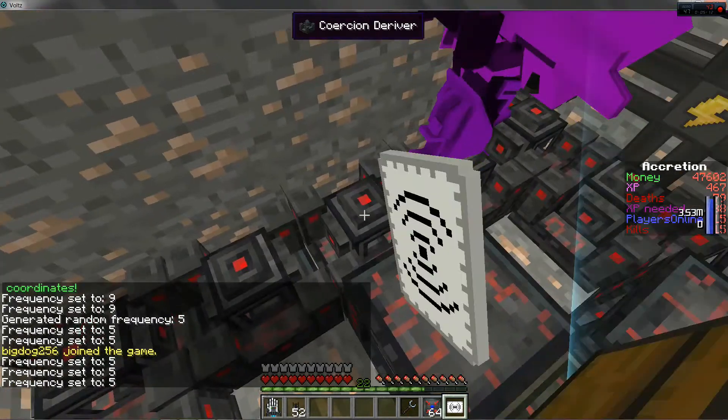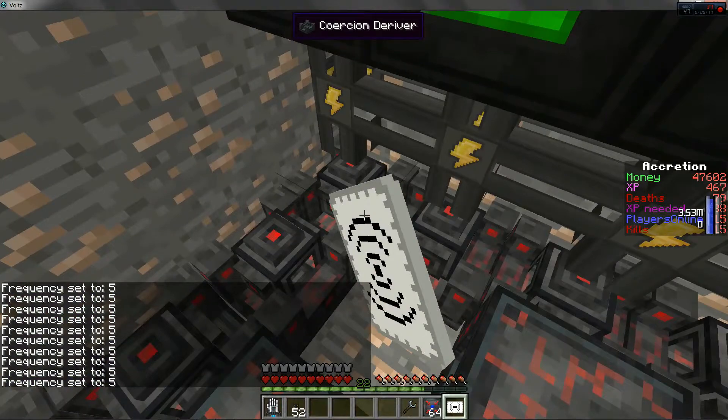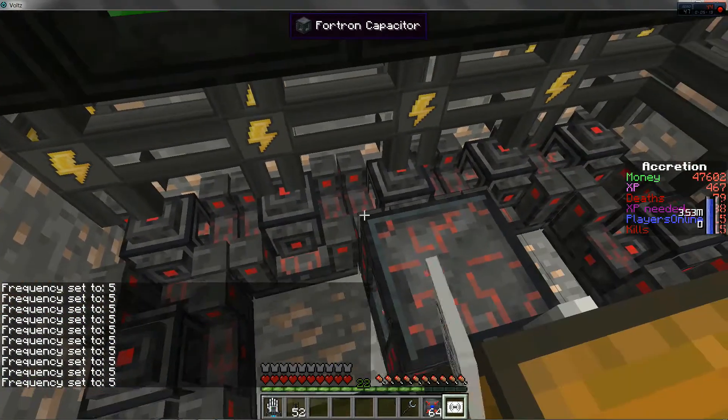Make sure you don't shift-click a block that is not from the MFFS mod — the Modular Force Field Systems mod — because if you do it's gonna generate a random number and then you're gonna have to start all over again.